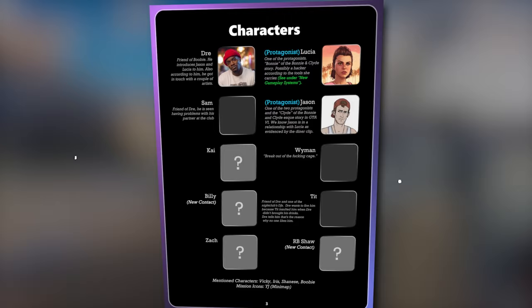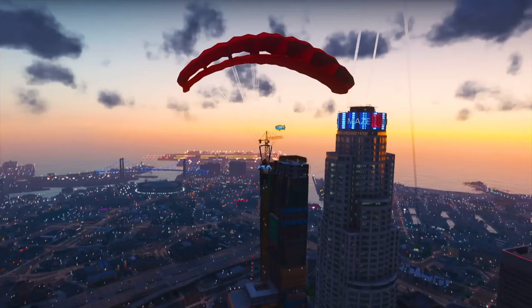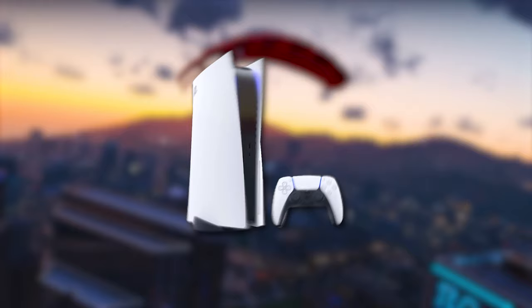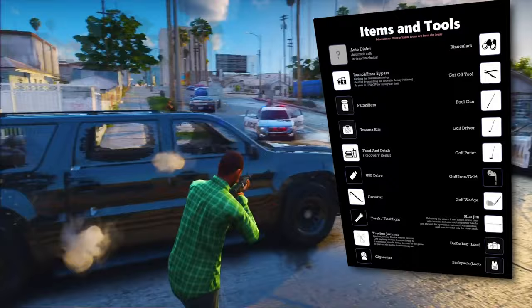As for characters, while Jason and Lucia are the main protagonists, leaks have revealed others including Dre (not to be confused with Dr. Dre), Sam (a friend of Dre), Kai Wyman, Zach, R.B. Shaw, Vicky, Iris, Shanice, and YJ. We even have details about their heights — Lucia stands at 5 feet 3 inches, while Jason measures 6 feet 1 inch. There are also details on three gangs in Vice City: Sand for Sand (a Haitian gang), the Guardia brothers, and the far-right militia.